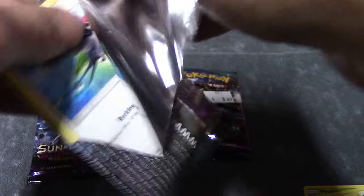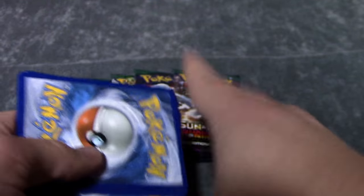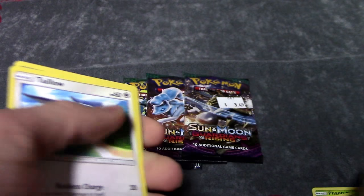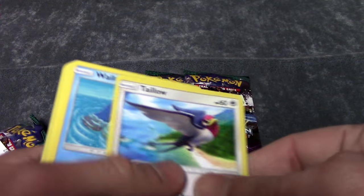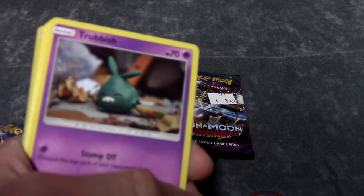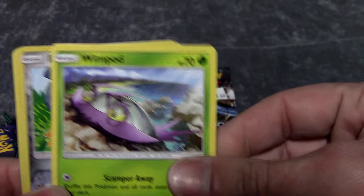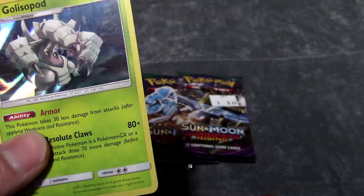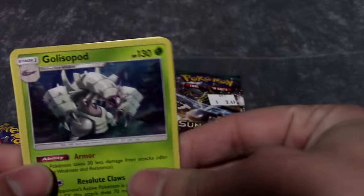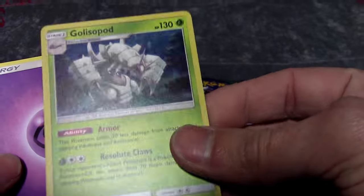It looks like we got a white Trainer card. I don't do the pat trick that a lot of other YouTubers do — I kind of just go through the pack normally. We got a Talonflame right off the bat, another Wailmer, a Trubbish, a Jangmo-o, a Wimpod, a Beldum, and — ooh — a Golisopod holo four! That's what I'm talking about right there. So sick.